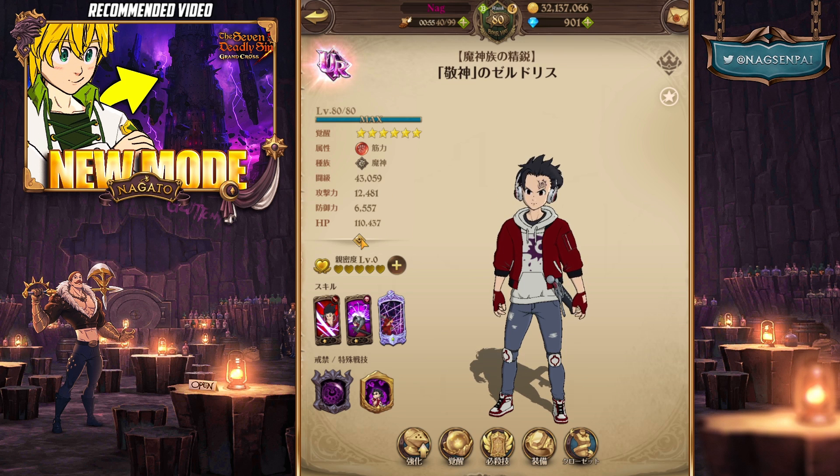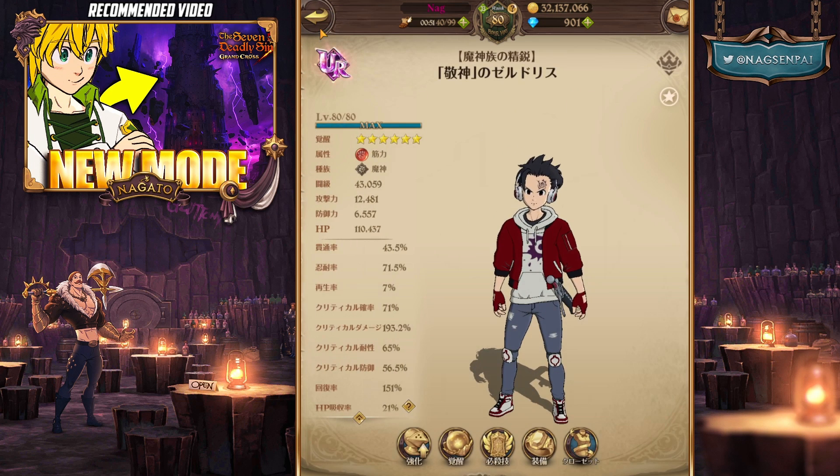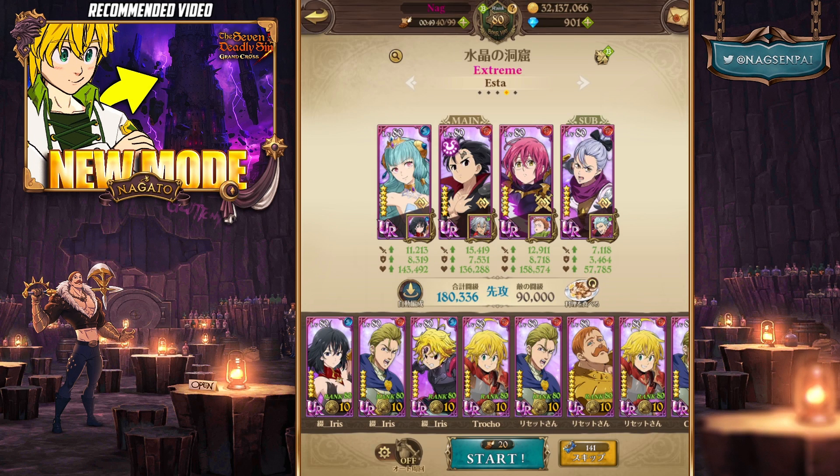Zeldris is a unit with really good stats and I have him with UR gear as well. He is going to put up some good numbers. Like I said, I did solo Crimson Hell first attempt because he is actually very good.